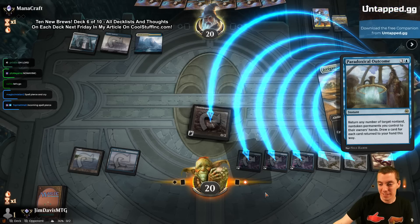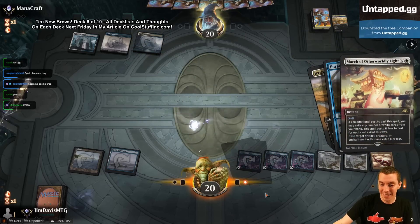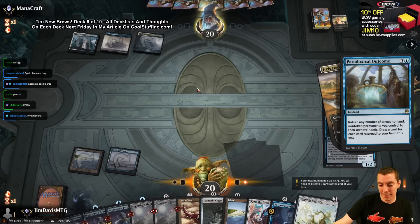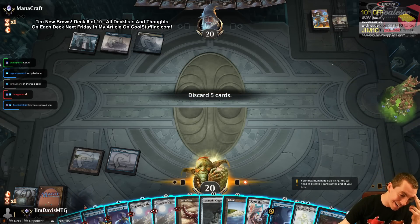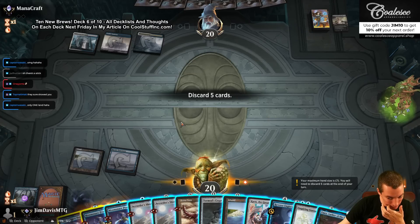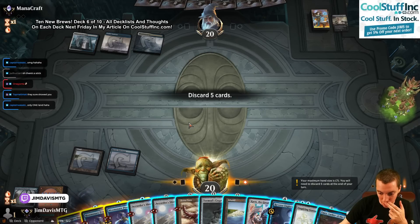I'll just go next match. March the Thopter — sure. That wasn't any good honestly, I just got excited. Alright. Moonsnare Prototype, Prototype, Prototype, and one of the zeros.